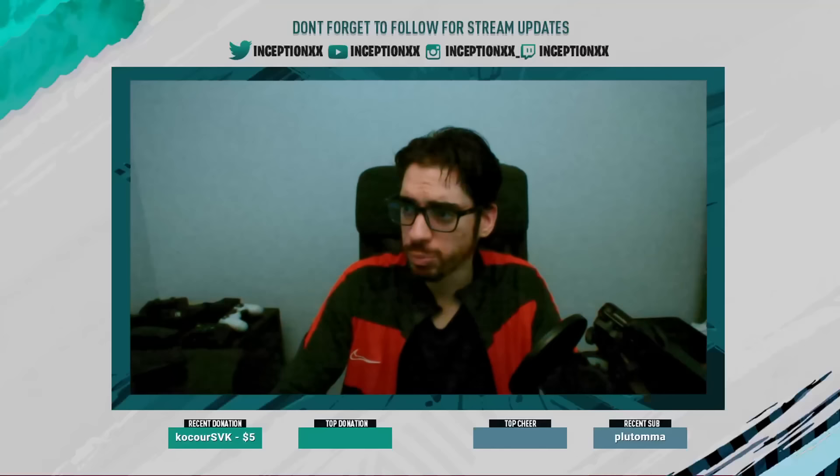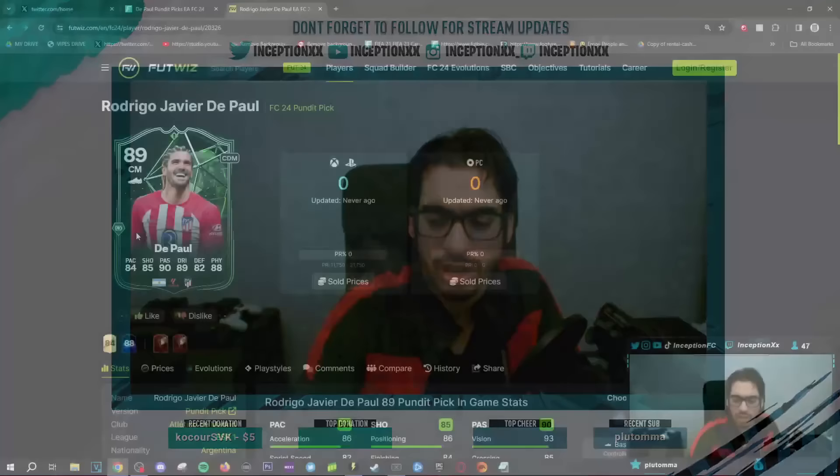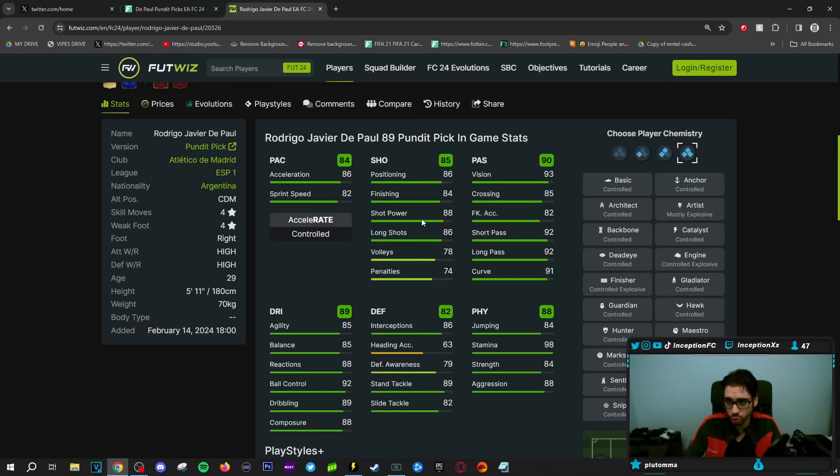With DePaul, this card is formatted to be used mainly in a stay back while attacking, cover center role. Not to say you can't use him on the attack, because you definitely can. His dribbling is in the mid-80s area and his shooting is actually in a decent area too. Shadow chemistry style is going to put his acceleration and sprint speed at a 94 and 90, so that's where I want the stay back cover center more because that transition coming back, you have to rely on the defensive work rates — which would still be perfectly fine.